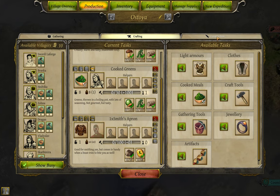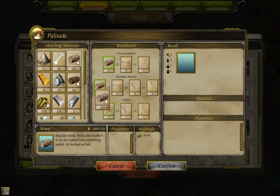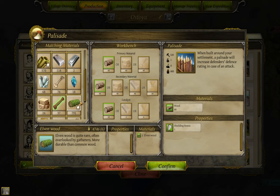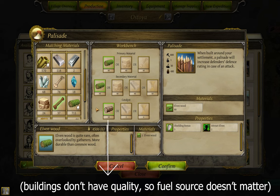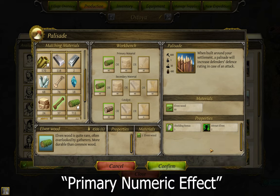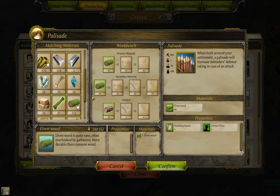Now let's look at construction. Taking the palisade as an example — filling the three wood slots with elvenwood instead of plain wood increases the shielding value from one to three, and adds an 'attract elf' skill. This demonstrates something important: each building has a primary numeric effect that scales with stronger materials, and some have an ancillary effect given regardless of materials. The attraction effect, however, is based entirely on what and how much material is used.